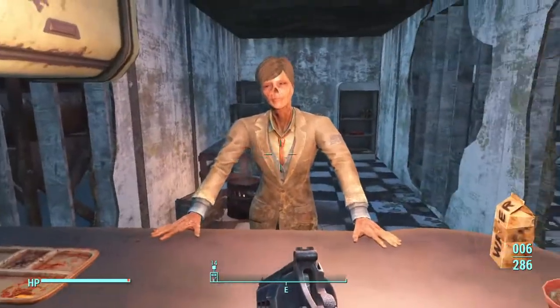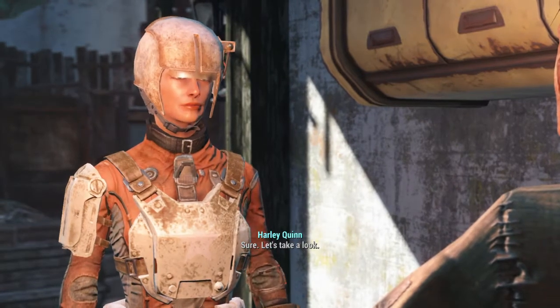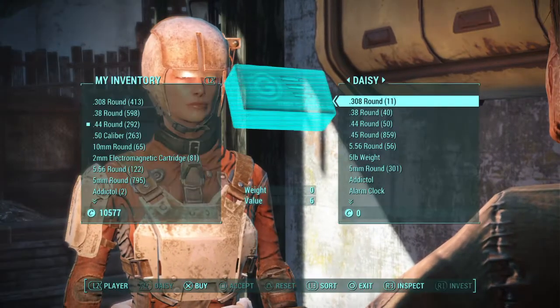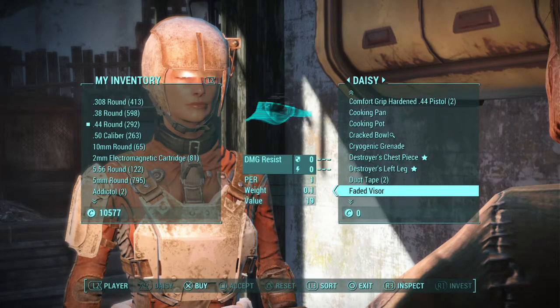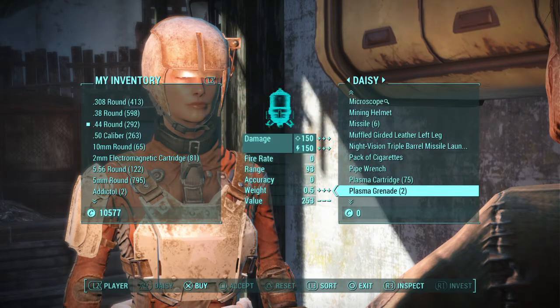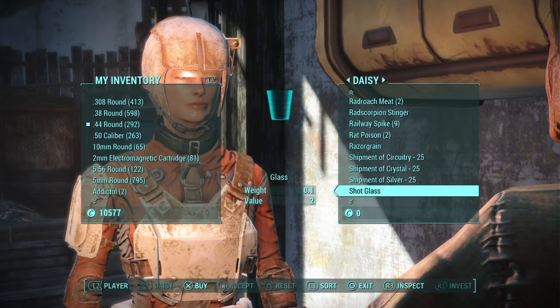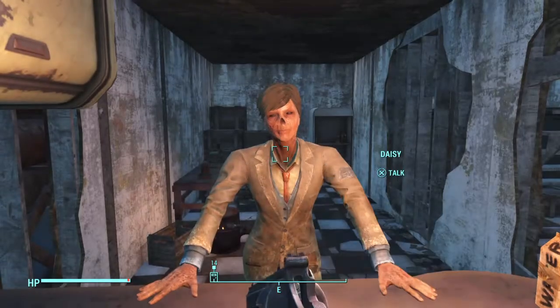There's a lady here named Daisy. Go in, barter with her, and she has — scroll down to it — a shipment of circuitry right there. It costs 1100 caps. Hope this video helped!